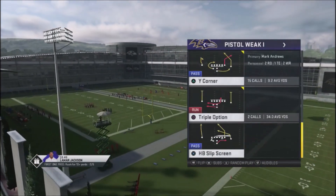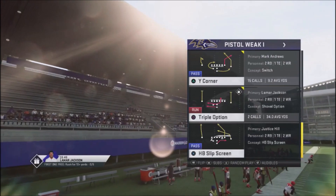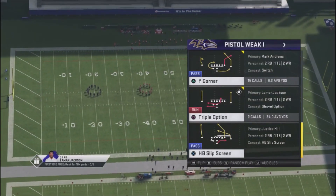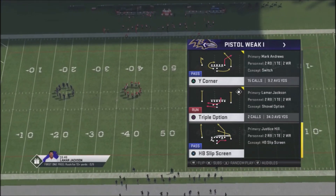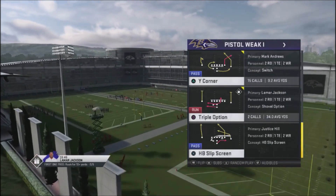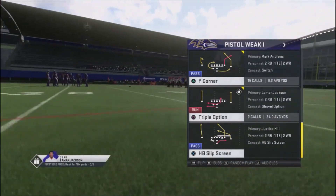We've got a nice Halfback Zone Weak, which gets very good blocking. It comes paired with a Triple Option — very rare, only found in a couple of playbooks — but it's very effective as a nice inside run with the fullback. This gives you a dual-headed rushing attack between the Halfback Zone Weak and the Triple Option. And if you have a running quarterback, you can throw the Option Play into your scheme as well.